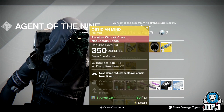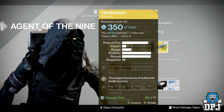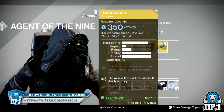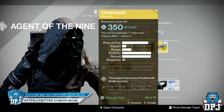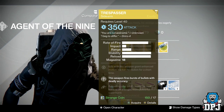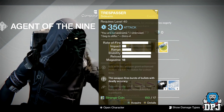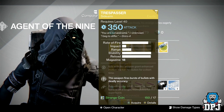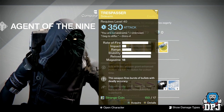Weapon of the week, we have the Trespasser. This is actually a beast of a weapon. Personally I'm not great with sidearms at all — I struggled a lot doing the weekly crucible quartermaster bounties on the sidearm part, until I figured out this thing is an absolute animal. It's a great weapon for PvP, definitely worth a purchase for 17 strange coins, 100%.